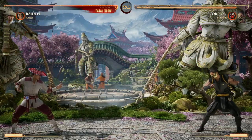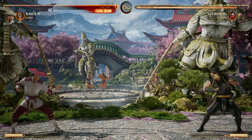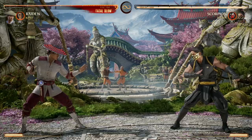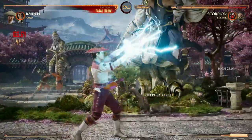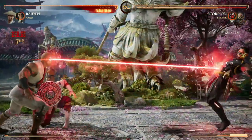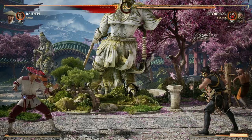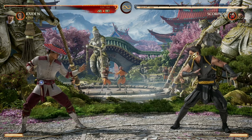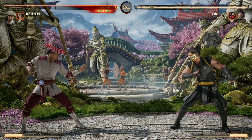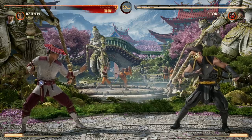A couple notes about that: it does put your character in an animation stunt so you can't really do anything while that laser is going on. So it's usually best practice to put that laser eye at the end of a combo. The really cool thing about that laser eye is that it stands your opponent back up, which basically resets them and negates their ability to do a wake-up attack on us.